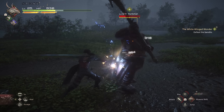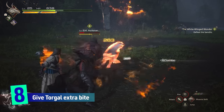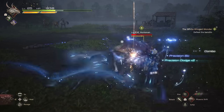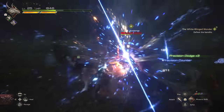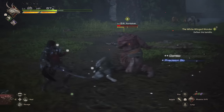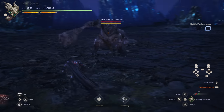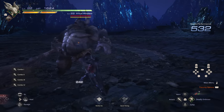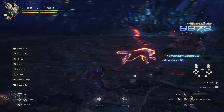Speaking of squeezing out extra damage, Torgal's sick attack mapped to up on the d-pad is much stronger if you time it at the end of Clive's combos or during precision dodges. You can practice the timing of a perfect sick in the Hall of Virtue — like the burst timing indicator, you can see exactly when to tap for a nasty bite.